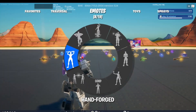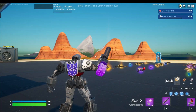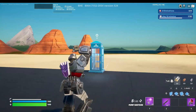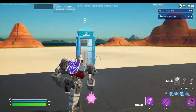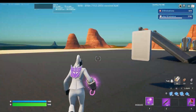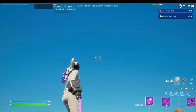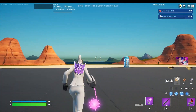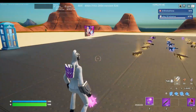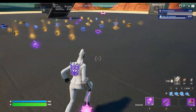Let me check the built-in emote. Then I want to see what this pickaxe looks like on another skin — and it literally just puts a big box over their hand with the pickaxe coming out of it. That looks really weird. I can't see this being good for combos on any other skin besides the transformer skins. It's a cool pickaxe but I would only really use it with the Megatron skin.